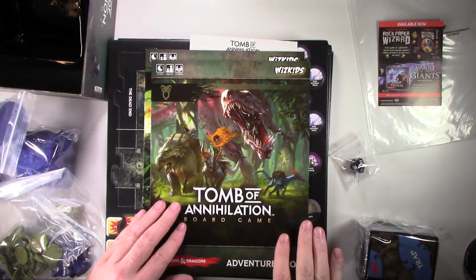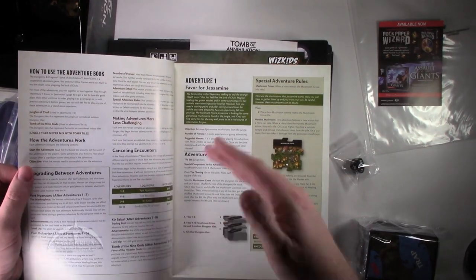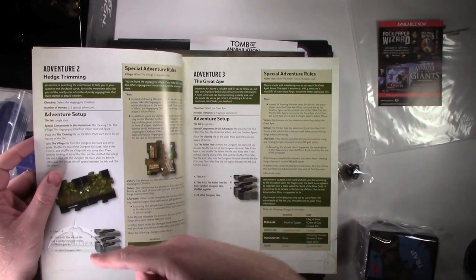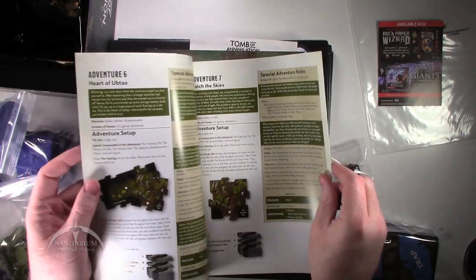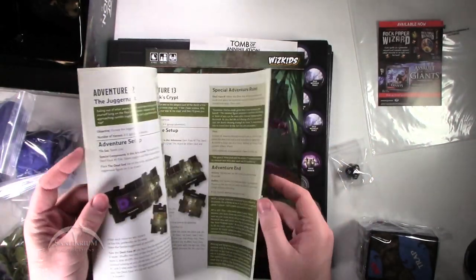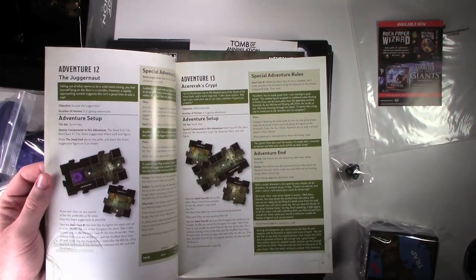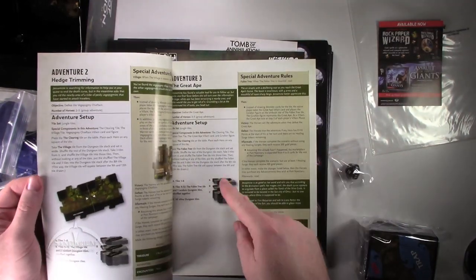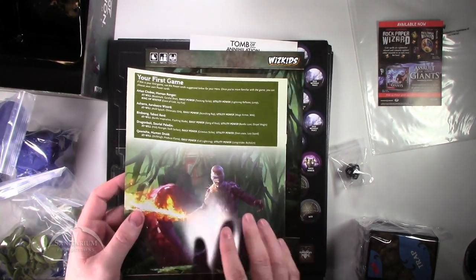Very cool looking artwork. It has your rules in it, basically — how to play the game kind of thing. In these sessions you basically choose an adventure, and there are 13 of them in this campaign. You pick a number between 1 and 13, then you go to that page and it tells you how to set up for that particular adventure. It gives you some of the story guidelines and then you just kind of play through it from there. It tells you how many tiles you need to get. These are cool adventure books.